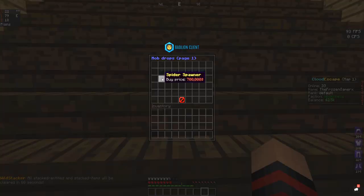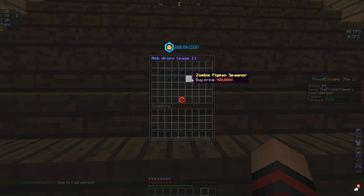Looking at the shop, spider spawners are worth 700k, blade spawners are one mil, ender spawner is 900. Iron Golem, I think, is the most valuable — Iron Golem is worth 1.4. Village spawner is worth 5.6. And then we got Endermite — what the hell?